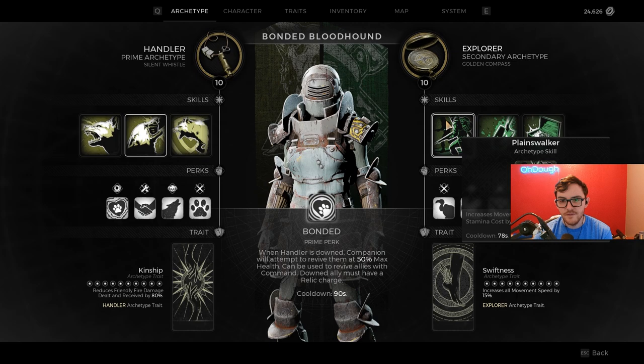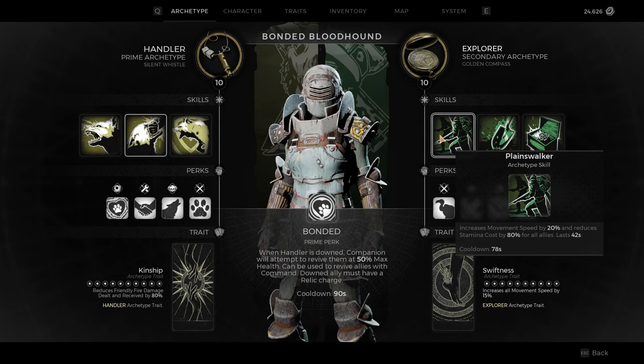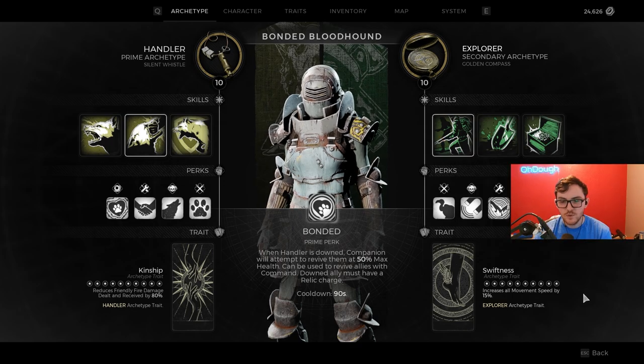Your secondary archetype should be Explorer, obtained by beating the game — you get a little compass, turn it in, and you get this archetype. Explorer gives you Planeswalker, which is 20% movement speed. The big thing here for some folks is stamina cost reduced by 80% for all allies, lasting 42 seconds — it's really nice. If you don't have anything else this would be a major thing to have, but it's better to have both. You also get Swiftness as your trait: 15% increased movement speed.